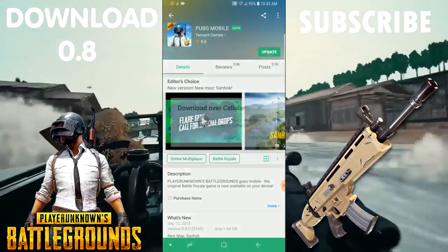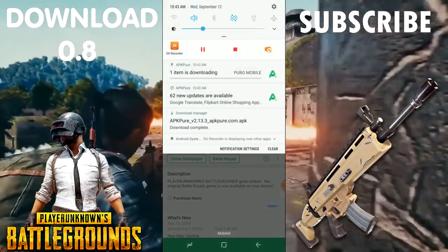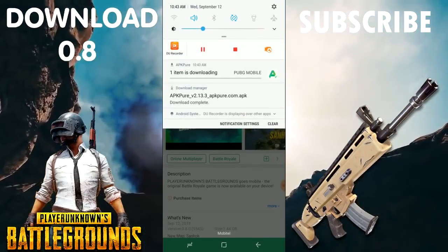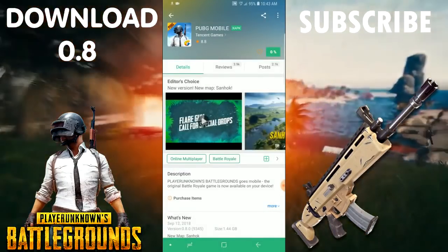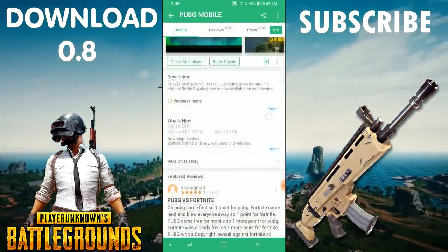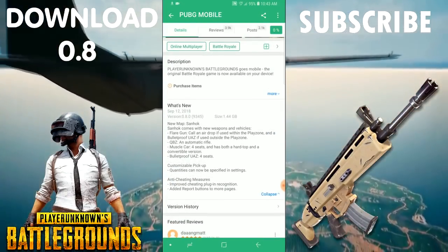If you do this, you can get to the 0.75 version and preload the game. If you take the latest version, you can update it. Now you can update the game, upload it, and then release the game.